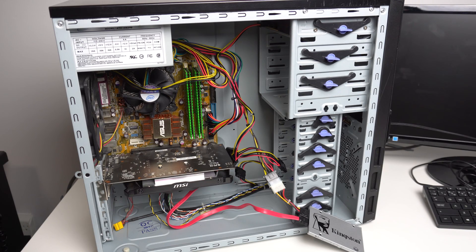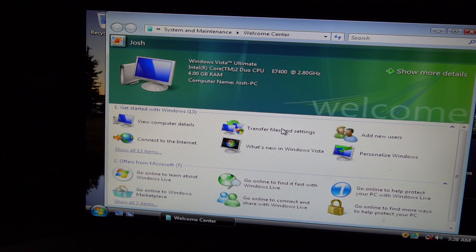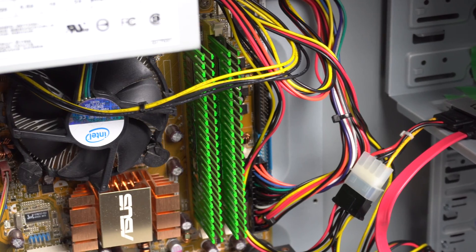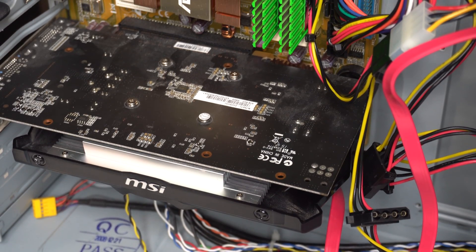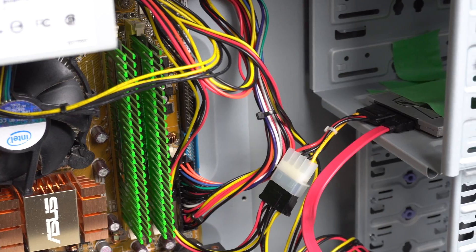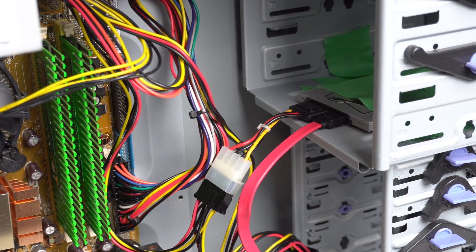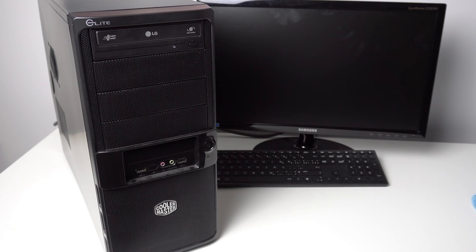This is the same PC we used for the last Vista video. We're looking at an Intel Core 2 Duo E7400 clocked at 2.8GHz. We have 4GB of DDR2 Patriot RAM, an Nvidia GeForce GTX 750 Ti, a 250GB Kingston SSD that is professionally taped into the drive bay, a kind of sketchy 450W power supply that seems to be holding up for now. This system isn't great by any stretch of the imagination, but it's more than enough for Windows Vista.